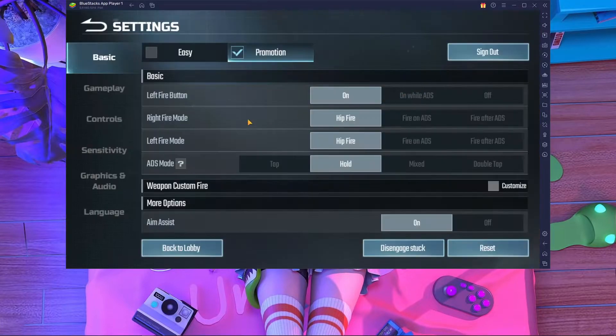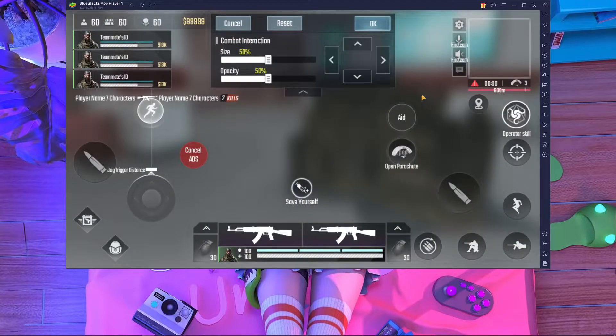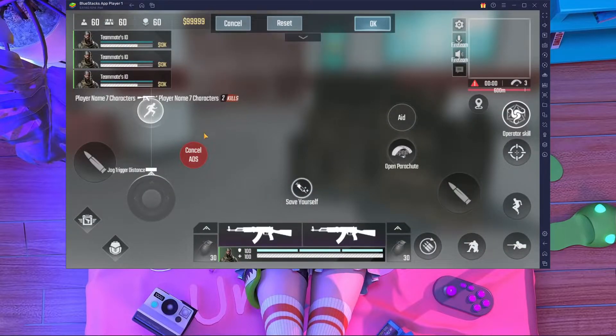First of all, what should you do? You have to go inside the in-game settings, then go inside the Controls section. After going inside Controls, press on Customize. After that you will get this section over here.